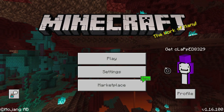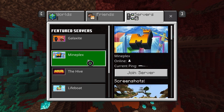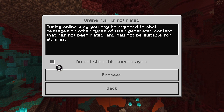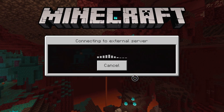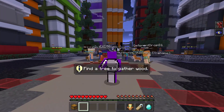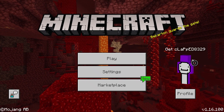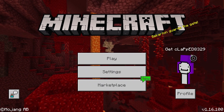You can flex on your friends that you have the Dream skin. Just to verify this, I'm gonna join online. Hit Proceed and we are gonna load into a server — that is proving you can play online with the Dream skin.